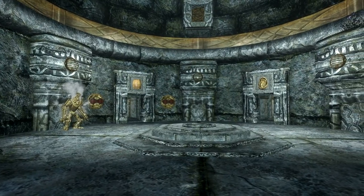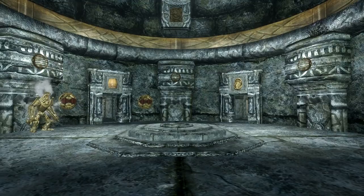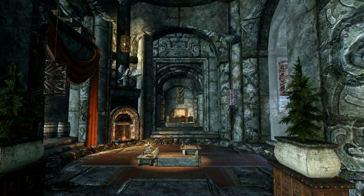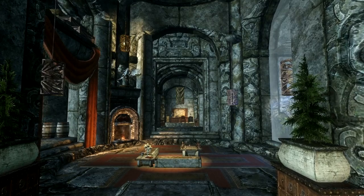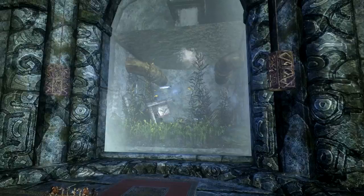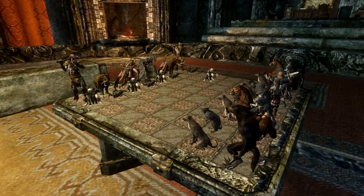As you head inside you'll step straight onto the hub, a circular room with doors leading to every other section of the home. The areas include the living quarters, featuring a study room, a massive floor-to-ceiling aquarium with living fish, a bedroom, plenty of storage, mannequins, and a bunch of other features like a custom good versus evil chess set.